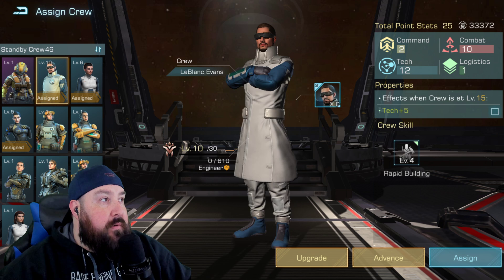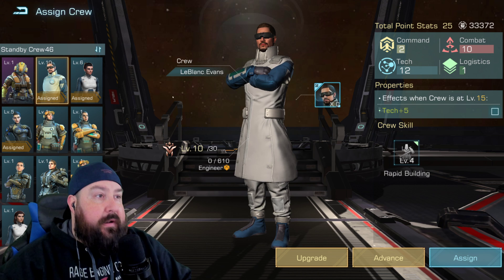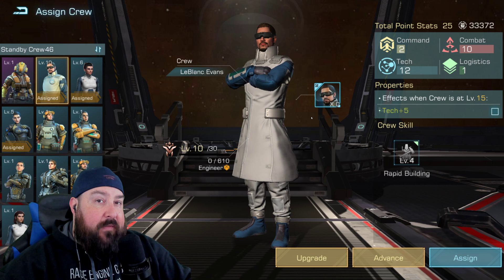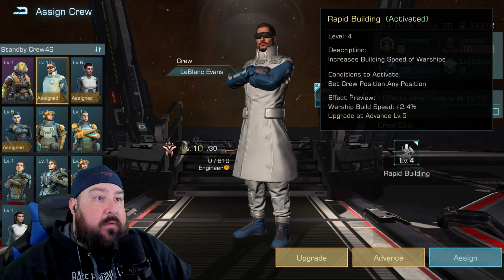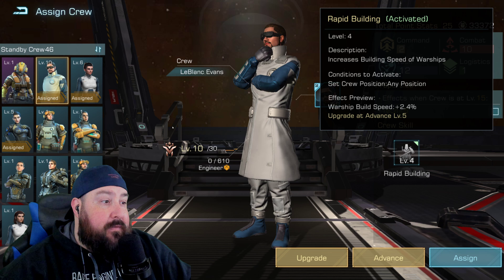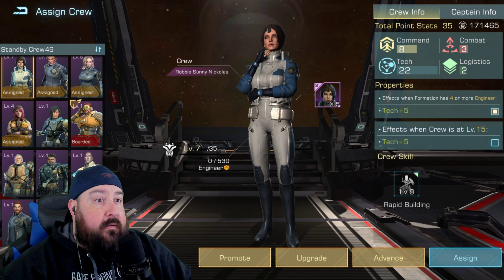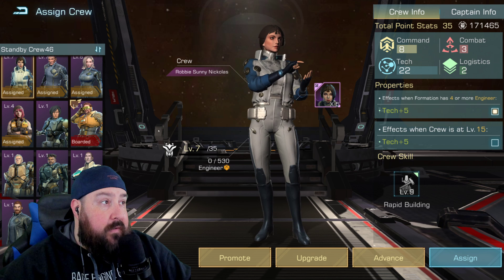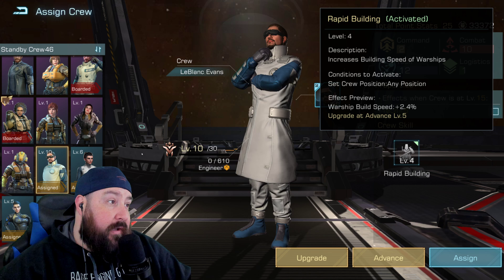Next is LeBlanc Evans. I've got him at level 10 right now. He offers rapid building — increasing warship build speed — and it stacks on top of Robbie Sunny Nicholas as well, so you want to have both of these on your bar. These are not advisor-necessary, so you can see that Robbie Nicholas doesn't have an advisor label on the right side. You can have both on normal crew and get the warship build speed bonuses. All the stacks are very, very good.